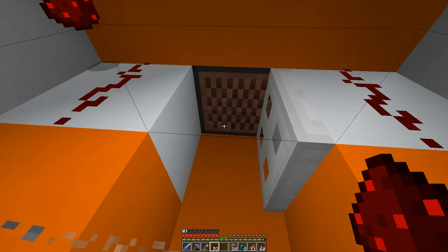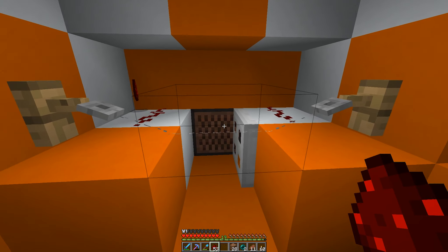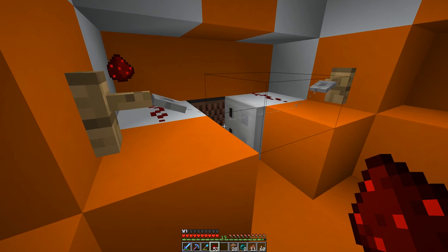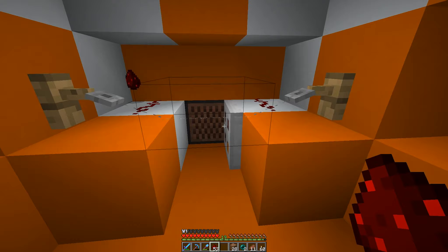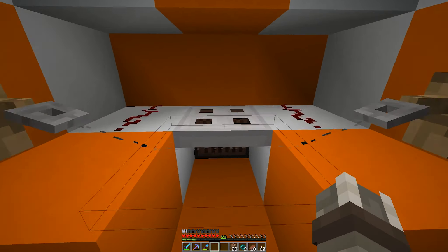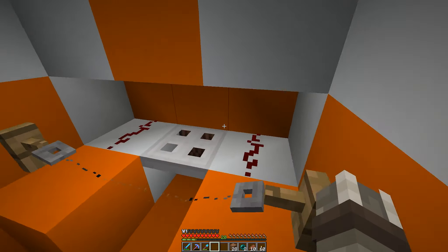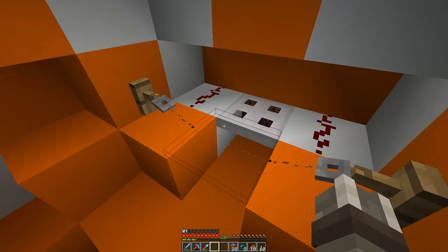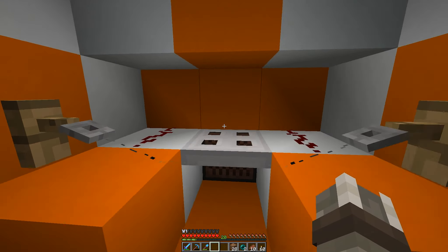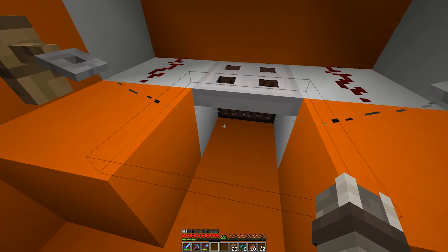Behind the tripwire hook is going to be an iron trapdoor, and behind that is going to be a note block to catch our right clicks and make sure we don't pull back when we're not supposed to. We need to place the trapdoor in the right orientation. There was an issue where things got stuck, but problem solved — that was not actually caused by Minecraft itself. It was because I was using an early alpha version of Forge which apparently had a few redstone glitches in it.